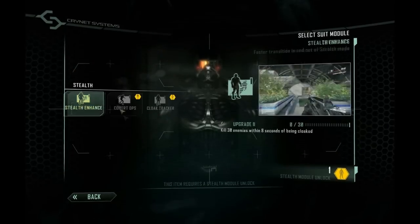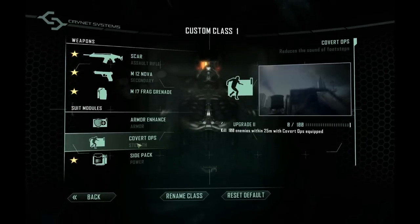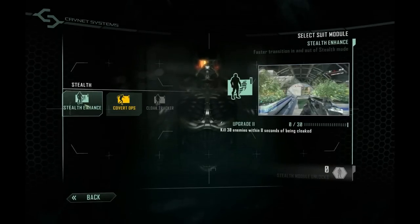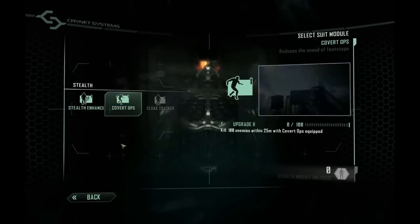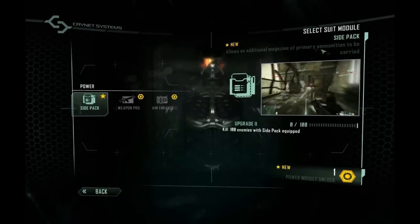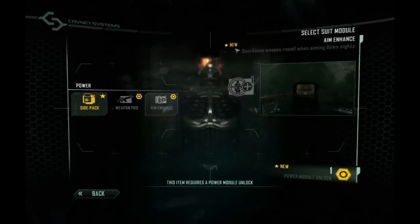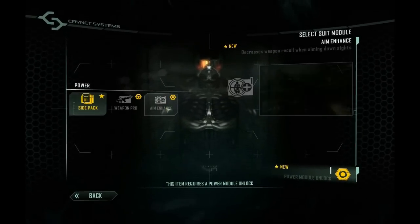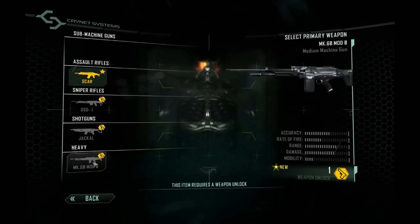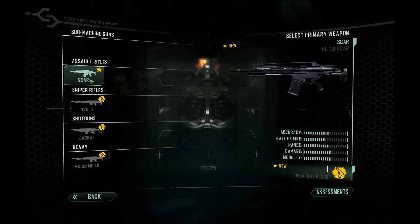Looking at the stealth section there are three different kinds of stealth. I think I'm going to equip covert ops to make my steps lighter and quieter. You can actually see a video example of what each perk does, which is a good addition compared to Black Ops where you have to read the description and don't really get a feel for how each perk will help you. I'm going to equip aim enhance on my MG because I noticed my recoil is a bit high when aiming down the sights, and aiming down the sights is really going to be your best friend since hipfire accuracy is pretty bad.